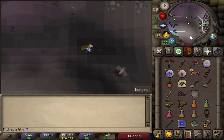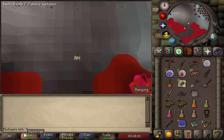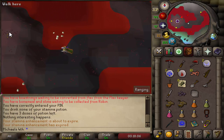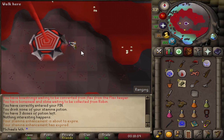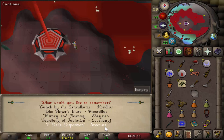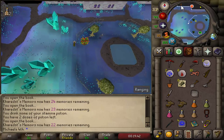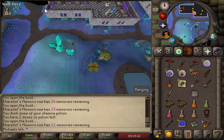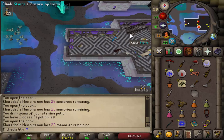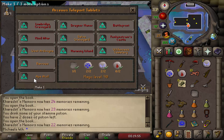Once you are at the blood altar, click on it to make some blood runes. Now that we've made blood runes, teleport with the Memoirs to the Arceuus house. Once there, run northwest and enter the building with the fire rune icon, then click on the lectern — Study Lectern. From there, choose the Arceuus Teleport.